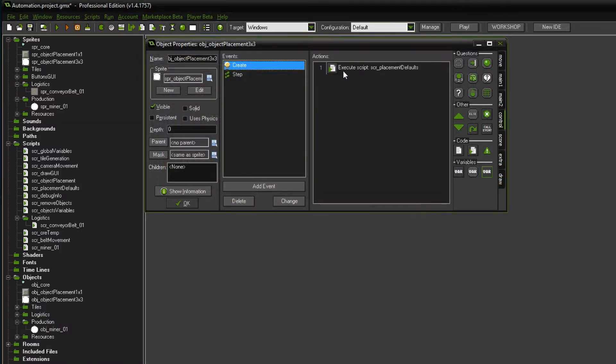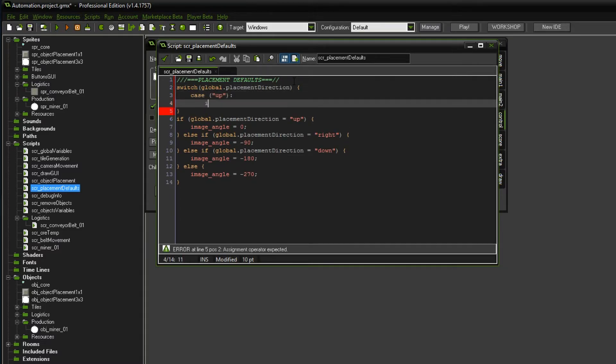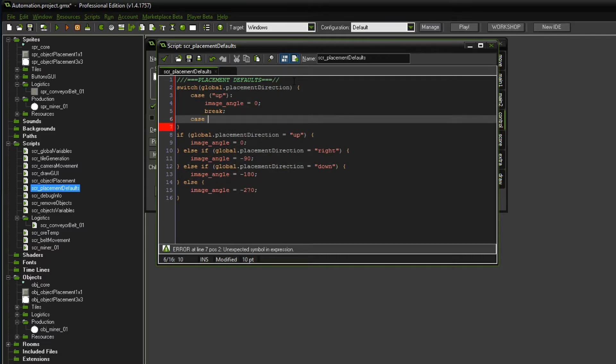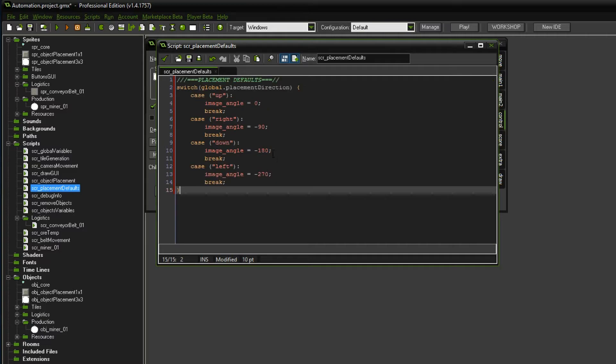There's also another thing I wanted to change in the placement_default. It seems as though a switch statement would be a lot more elegant here. So maybe we do that. We switch on global.placement_direction - so in case it is up, we want the image_angle to be zero; in case it is right, we want it to be a certain value, and so on and so forth. Let me quickly finish that. So I set up all of the directions and we have that now in a more elegant switch statement.